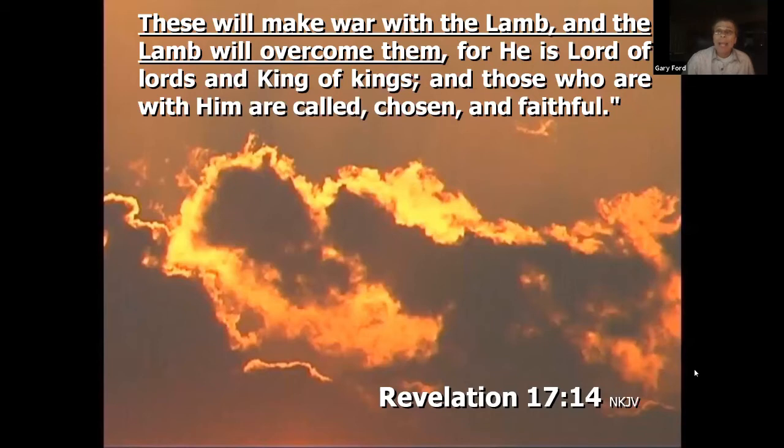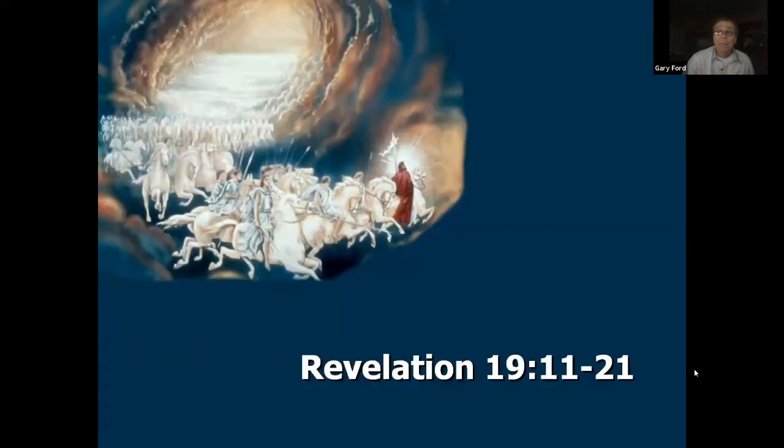Revelation 17 says these will make war with the Lamb, and the Lamb will overcome them — he is Lord of lords and King of kings, and those with him are called chosen and faithful. Revelation 19:11-21 describes the second coming, with Jesus riding a white horse, called the Word of God, standing up for what his word says, while God's people are loyal and follow his word.